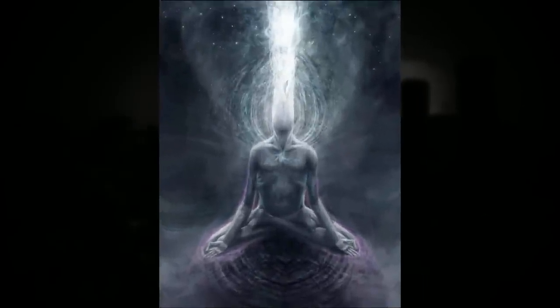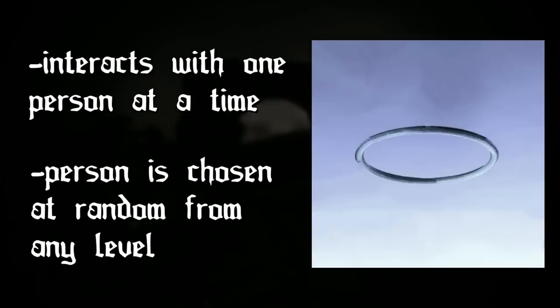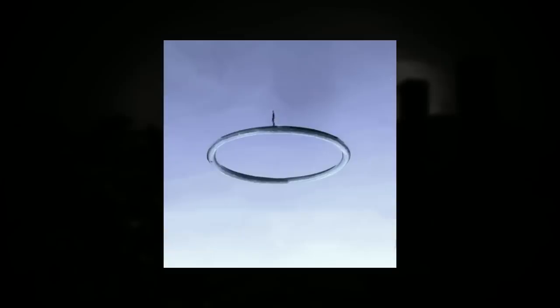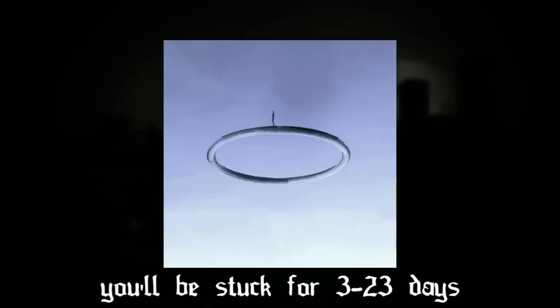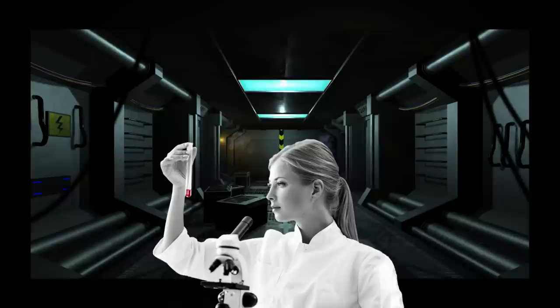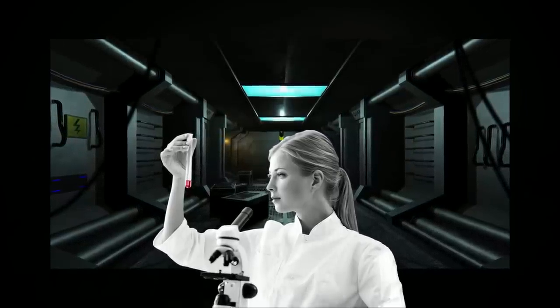It might be a supernatural intelligence that keeps it up there. The ring interacts with one person at a time on the level, and that person is seemingly chosen from any other backrooms level to be sent to the ring randomly — like they could just be walking on any level and get no-clipped to this ring inside of it. That person will be stuck inside the ring anywhere from three days to 23 days before they're returned. Amy was sent here for 20 days and was able to remember some of what it was like.